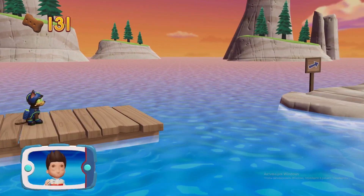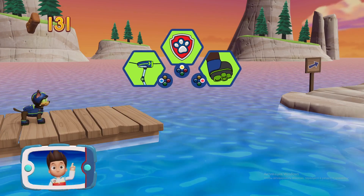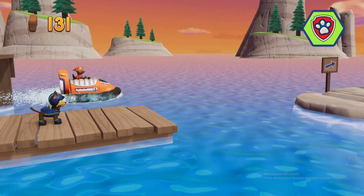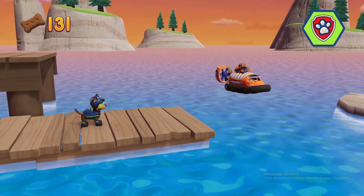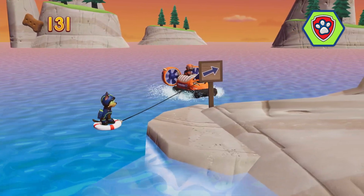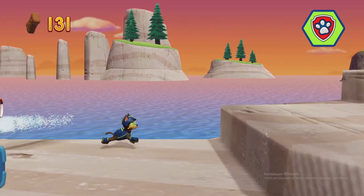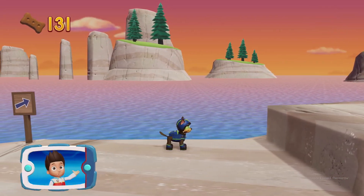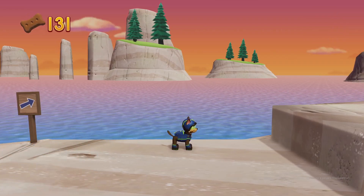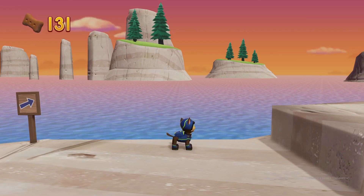We need to get across the water. Zuma can help with his hovercraft. Pick the pup ability that you need to use. All right! Now we can keep moving!